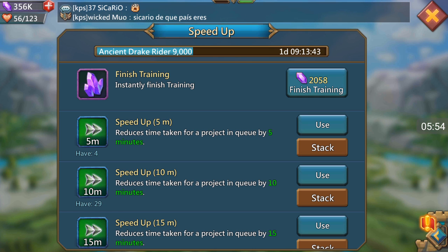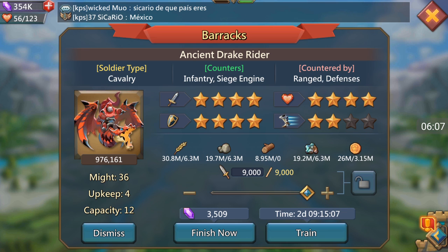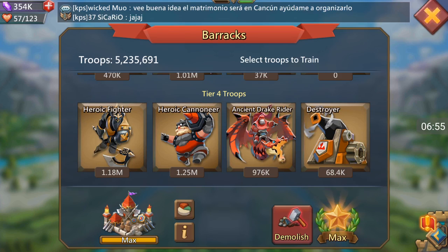So you go from a straight gem-out — saving all your speed ups for something else like research — getting nine sets, 81,000 troops. Or you can implement those full-day speed ups: use your regular non-research speed ups on your troops and get 10 full sets, 90,000 troops, still having 12,000 gems left over and your 28-hour speed ups. That's one way to do it.